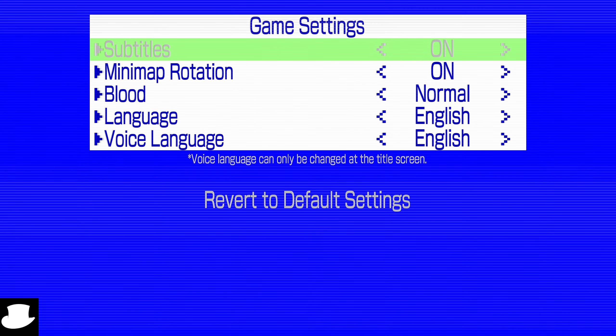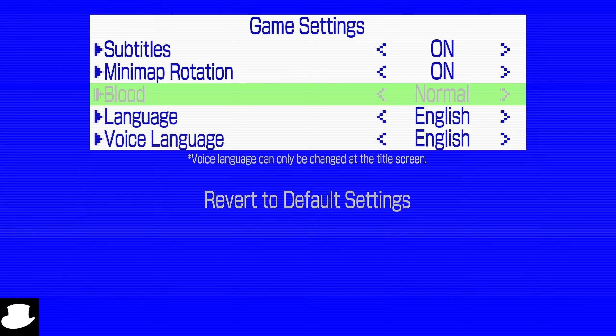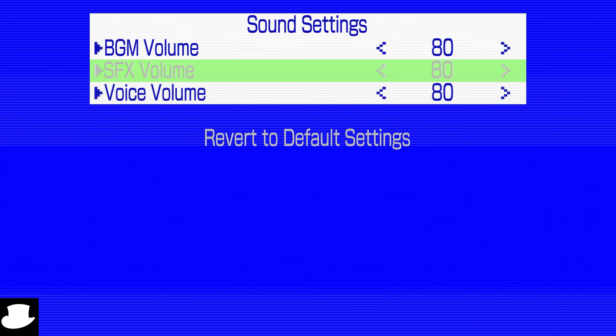In the options you have subtitles, minimap rotation, blood — that is normal or mild, nothing more than that — language and voice language. For sound settings, we've got background music, sound effects, and voice.